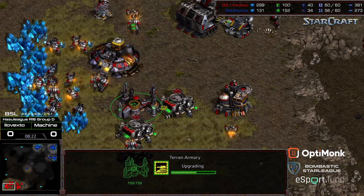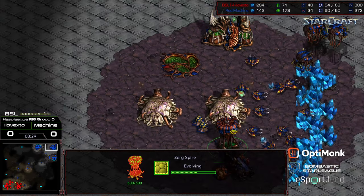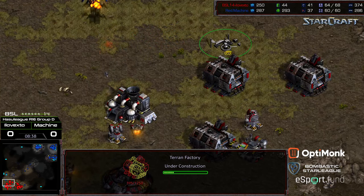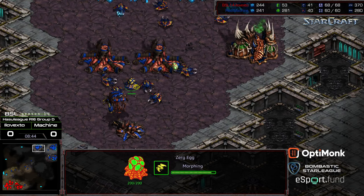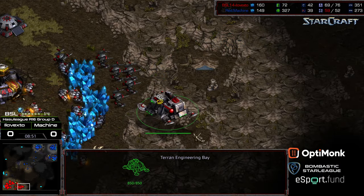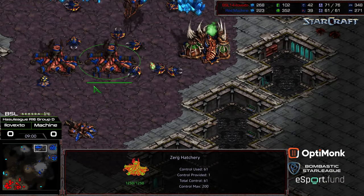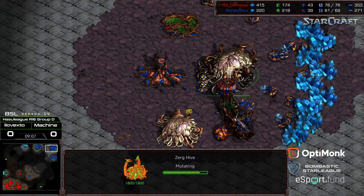Three factories. Goliaths starting to pump. Plus-one weapons on the way. Machine had already spotted this — he upgraded that plus-one weapons very rapidly. Now moving with the Mutalisks, able to delay that fourth factory and confirm the factory count. I think he had a read on this way before I did. He knew it was going to be mech play — maybe he just knows XTO's style. Machine's about even on workers. Has a nice seal in the front, already has some sunken colonies at various locations, mining significantly off three bases. Looks like he's going to grab a fourth.